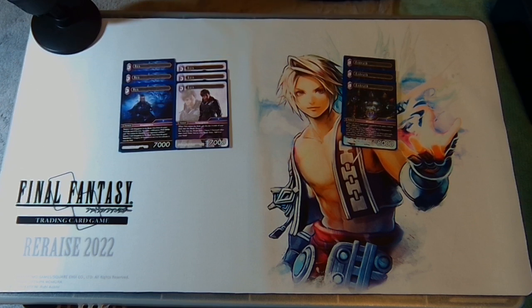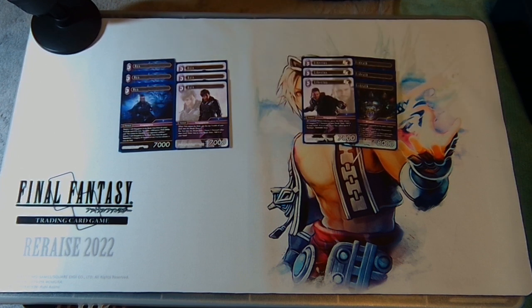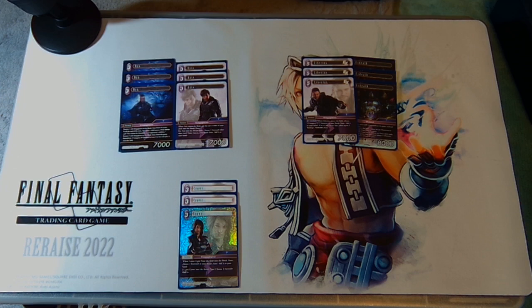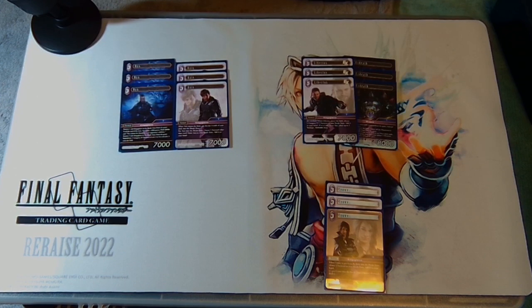I'll rattle through these because they were in the previous video, but for anyone unfamiliar: Axis is a powerful self-milling tool that can also be a little bit of recursion. Libertus is one of the high-end threats we can pull out of the deck for Nyx's effect, and on entry you get to take back some stuff from the break zone to hand. Crow is another piece of break zone interaction that you can crack to dull down your opponent's stuff to push for lethals or prevent a point of damage, and also take back something from the break zone when she dies.